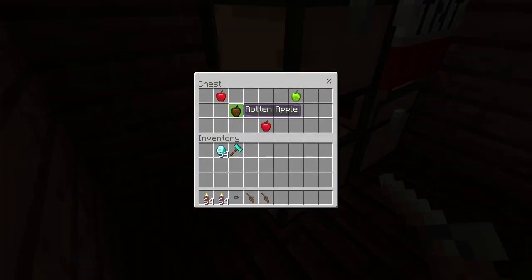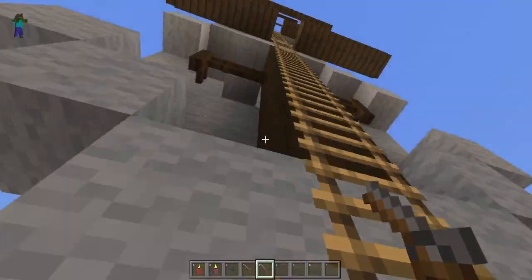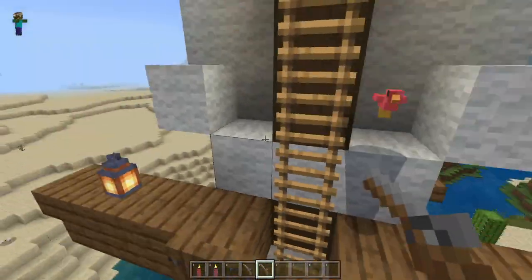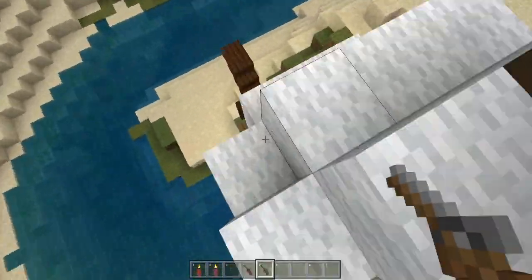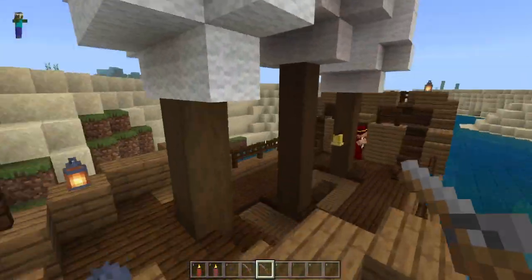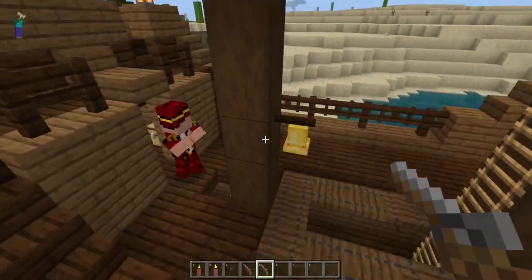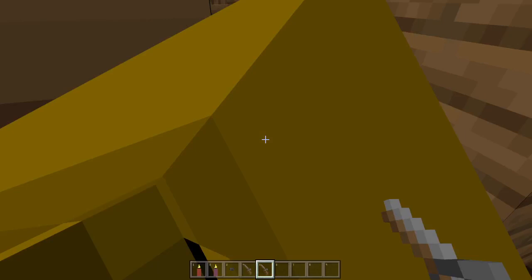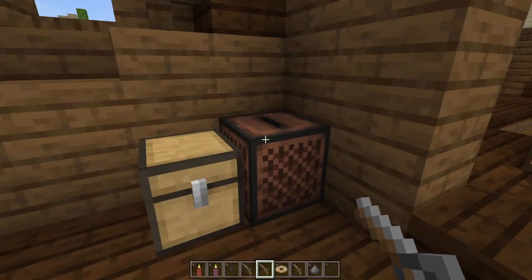We've also got cool new apples - a rotten apple and green apples. I want to see if there's actually a flint lock inside of this pirate ship that spawned. There's a chance that it does. I found it! And it comes with ammo! There's also custom cool new music.